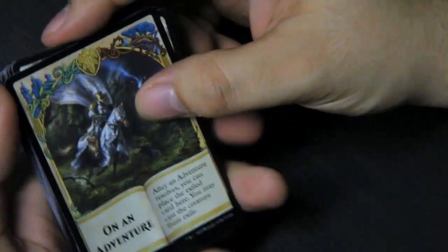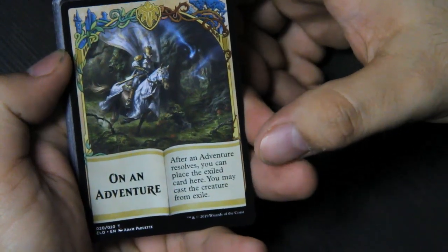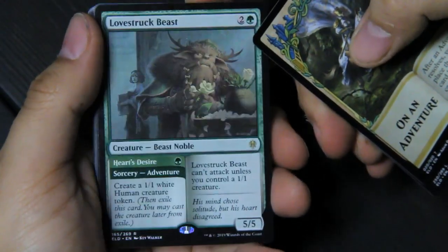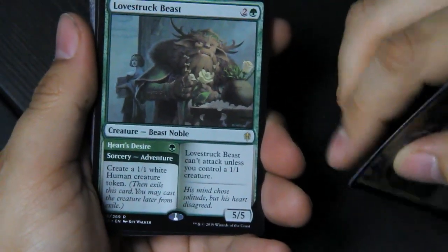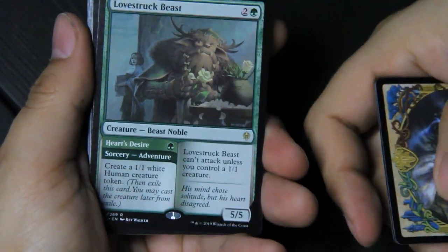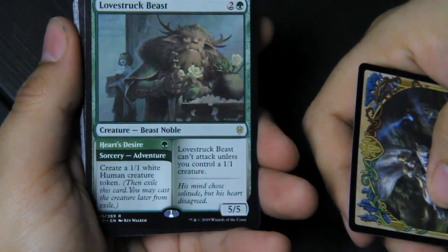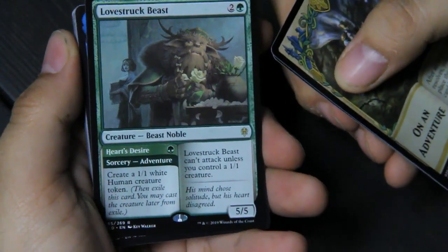One last normal pack. We get a token — an adventure reminder card showing where to place exiled adventure cards. Plains. Lovestruck Beast — I was hoping for this one. It's three mana, Beast Noble. Heart's Desire is its adventure — create a 1/1 white human creature token. Lovestruck Beast can't attack unless you control a 1/1 creature. 'His mind showed solitude but his heart disagreed.' It's Beauty and the Beast — it's Belle and Beast. It's fantastic, I love it. It makes me so happy — I love the fairy tale theme in this set.